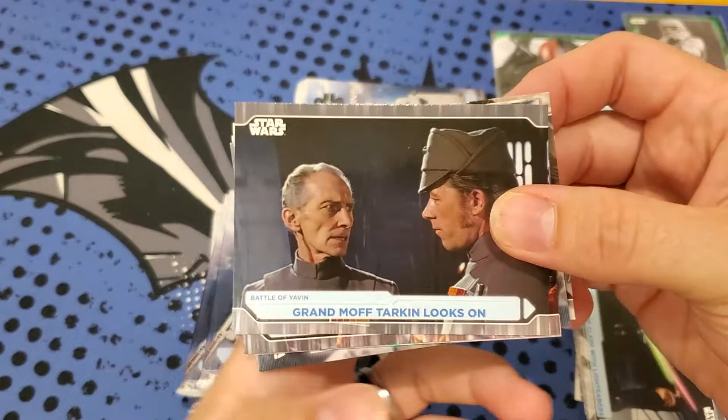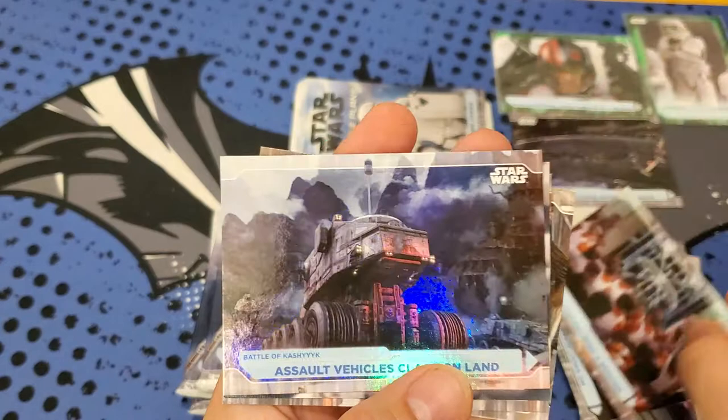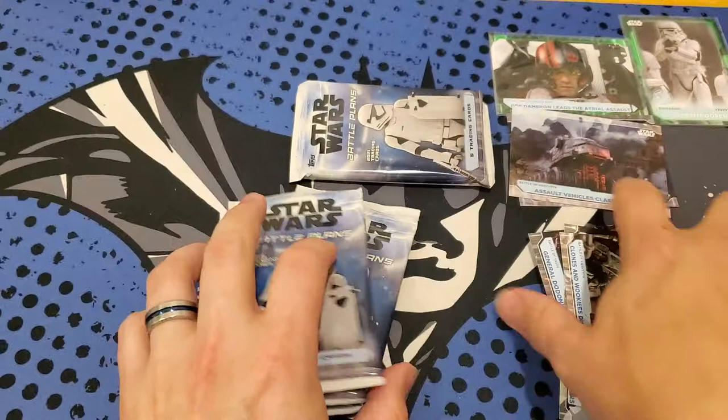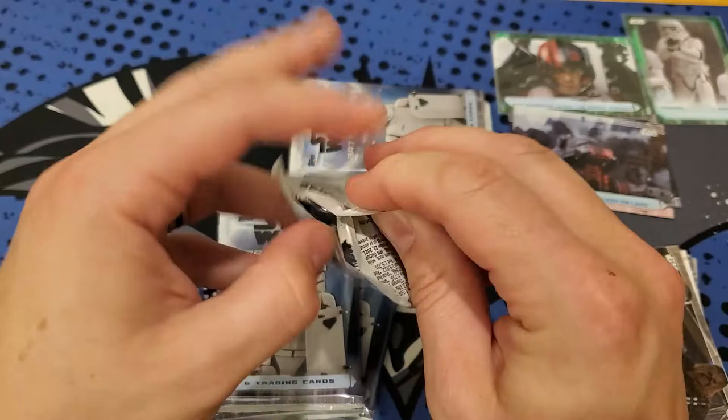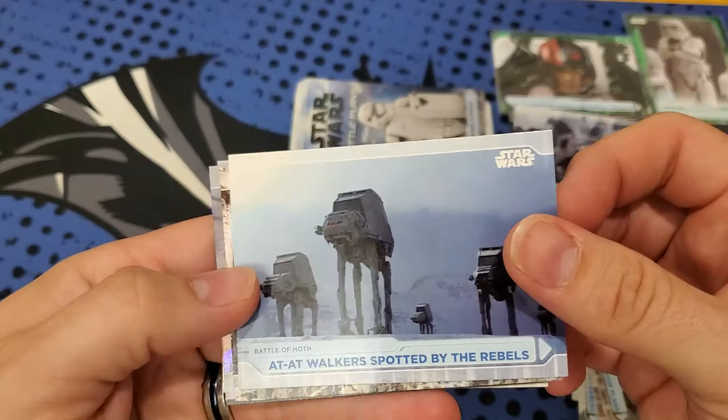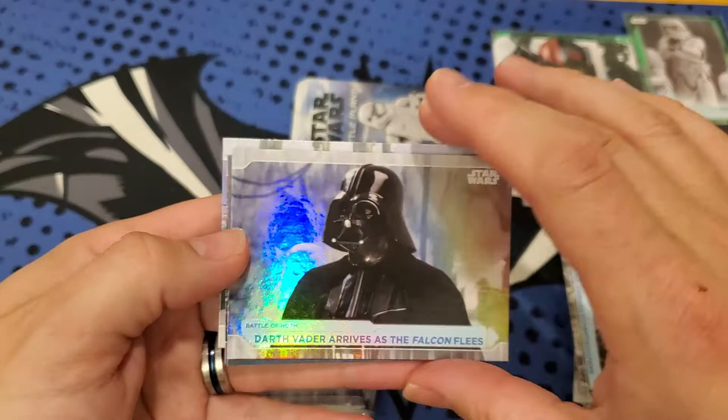That was out of four packs, but still, they're supposed to be out of every three. Grand Moff. And another foil card. Assaulting Vehicles there. Stormtrooper. Queen Amidala. And Clones and Wookiees. So beating the odds so far - that might mean we get a good helmet card at the end here. Maybe we get a nice helmet card. AT-ATs. And here comes our next foil card - Darth Vader. Nice foil card. And nice Yoda Galactic Adversaries.